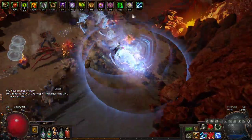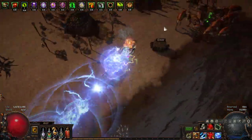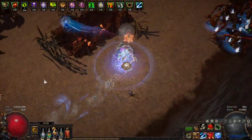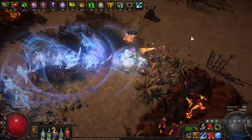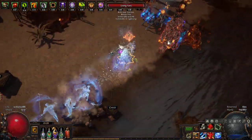Charge Dash is kind of like Cyclone in that you move while attacking. The first thing to talk about is how the damage works, because it's the subject of some confusion — it's not entirely intuitive.